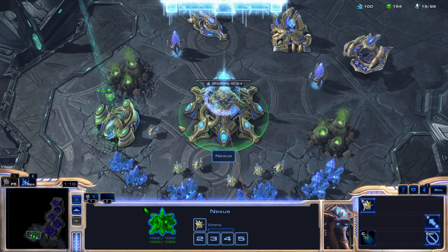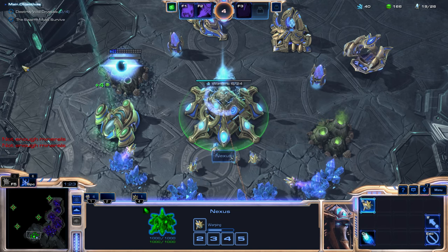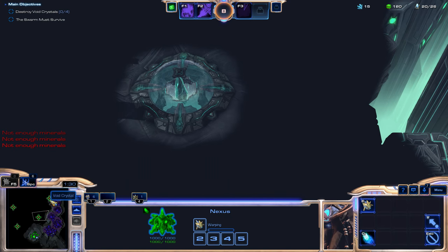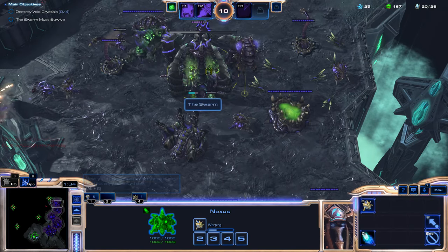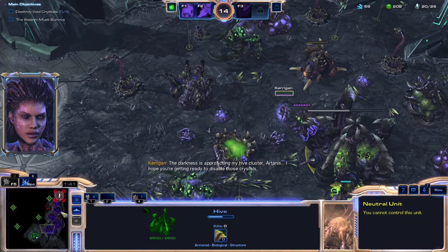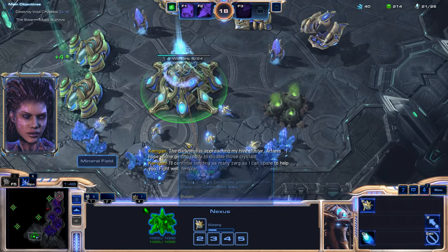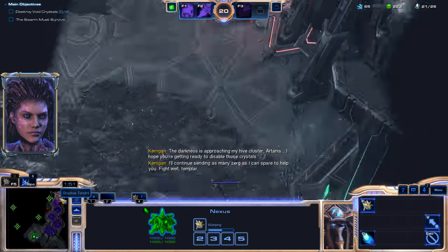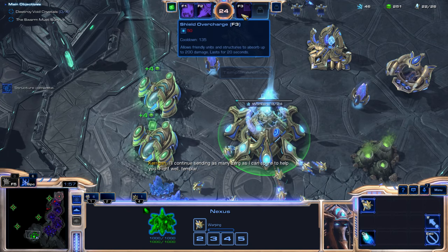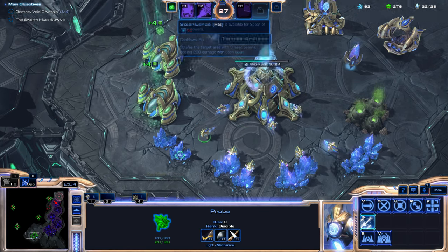And our nexus is gone. Alright, so we got a bit of gas to start us off here. She's lost one hive, two hives — 'The darkness is approaching my hive cluster, Artanis. I hope you're getting ready to disable those crystals. I'll continue sending as many Zerg as I can spare to help you. Fight well, Templar.' So we have our shield overcharge and solar lance and orbital assimilators on cooldown now.